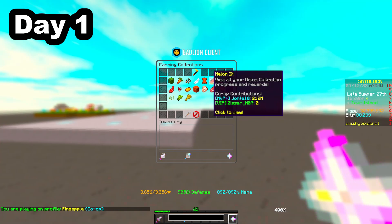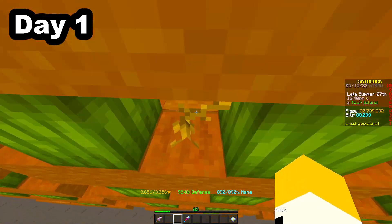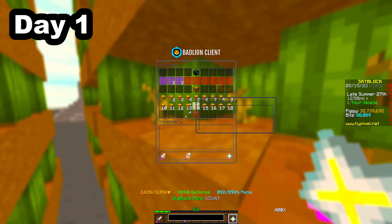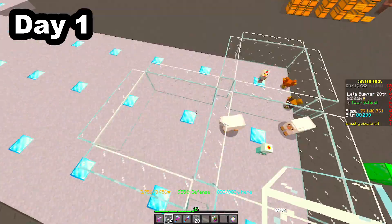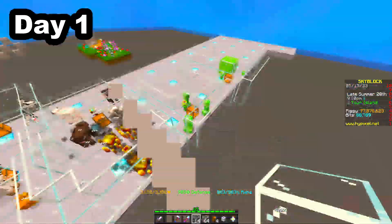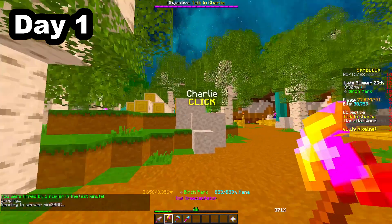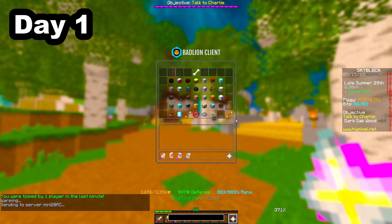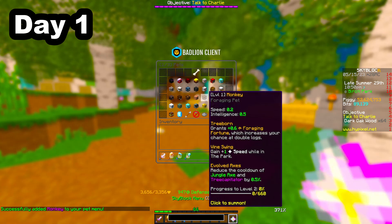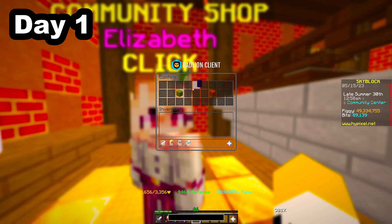Another thing which would get me a large amount of Skyblock XP was the collections for different items. So I replaced my melon minions and started to place down new minions which I had not maxed out the collection for. Speaking of collections, I also leveled up all the different foraging collections. And to make it more efficient, I bought a legendary monkey pet since it increased my foraging fortune. I also bought a green abacus to increase my foraging wisdom.